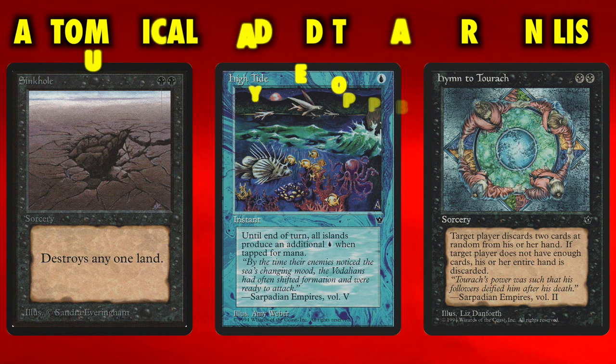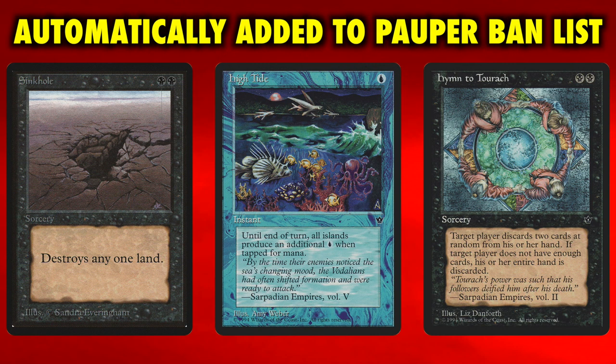So there's a lot to unpack here. Before I get to the literally 415 brand new Pauper cards, let's discuss three — the three that are automatically banned in Pauper with this update. Out of those 415, three are so busted and broken that Wizards Play Design, led by Ian Duke, felt they needed to be banned automatically. Those three cards are Sinkhole, Hymn to Tourak, and High Tide.